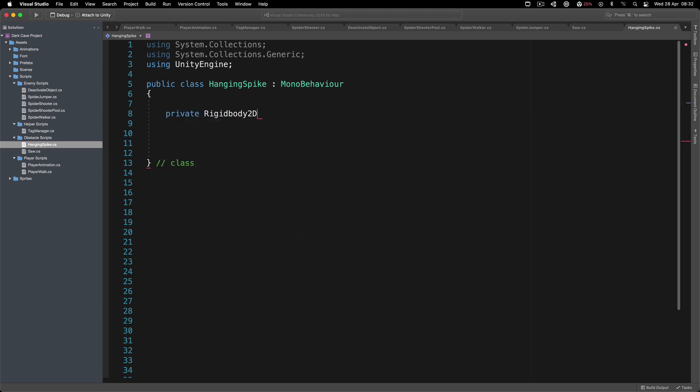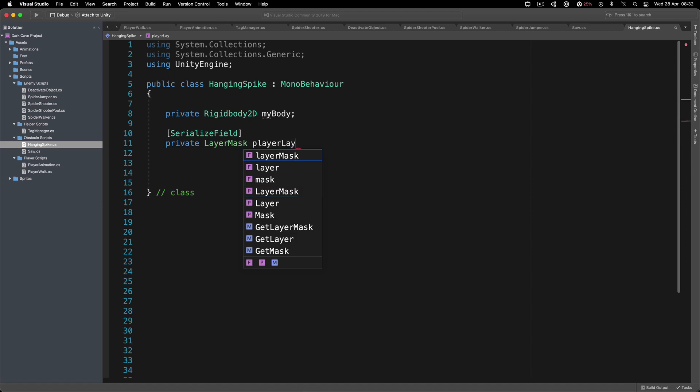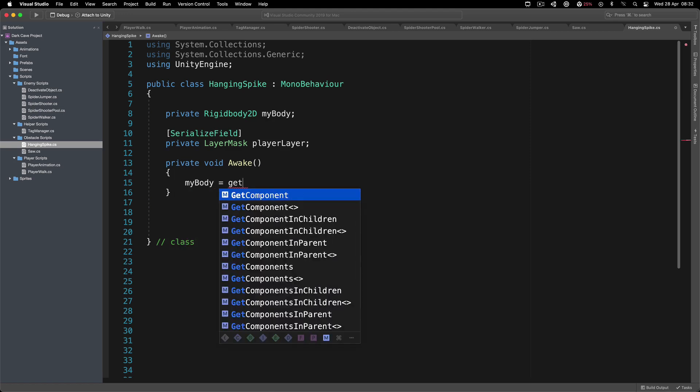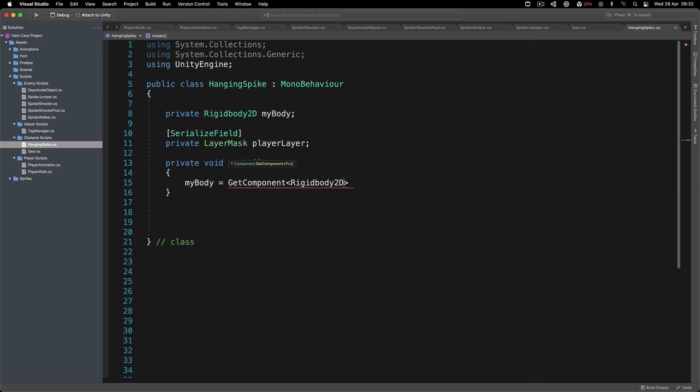I didn't pre-script this - I'm doing this from my own head. The first thing I'm going to do is declare a private RigidBody2D called myAwesomeBody. We also need a serialized field, private LayerMask called playerLayer. Inside the Awake function, myBody is going to be equal to GetComponent to get a reference to the RigidBody2D. Then we detect if we can detect the player.